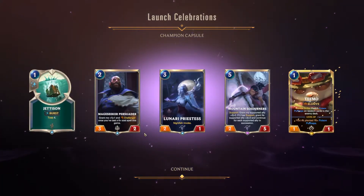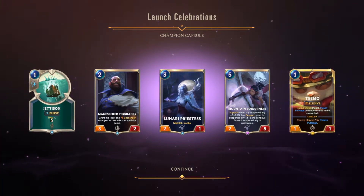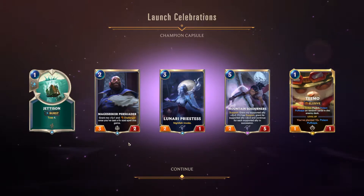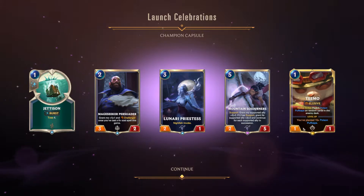What do we got? Burst Toss 4 - I don't even know what that means. What does it mean exactly? Grit me plus 1, plus 1, and challenger once you've cast a 6-plus spell. Okay. These cards look okay. Ooh, Teemo! I wanted Teemo.